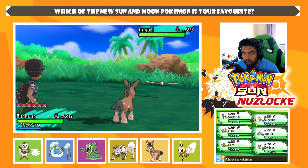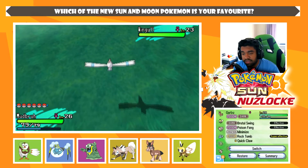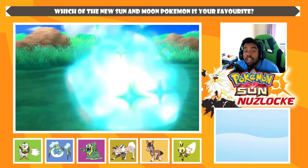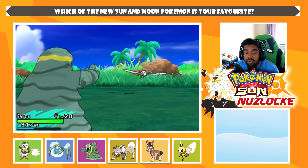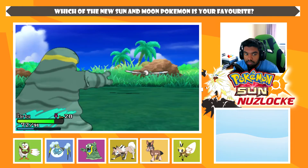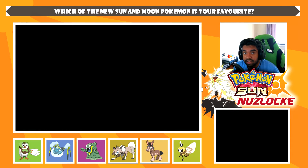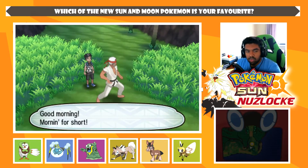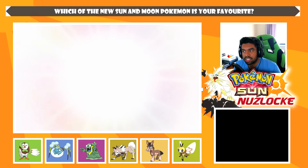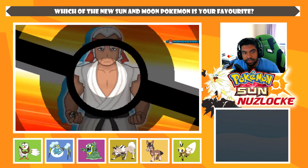Wingull kills our entire team — with Water it gets Mudbray, with Flying it gets Ribombee, with Water it gets Grimer. Gabu isn't even faster. We'll switch to Gabu anyway. Wingull flies straight through us. Air Cutter's here — whoa, crit hit! That did way more than it should have. Note how Gabu doesn't even have feet — he can run away. Mudbray, think about what you've been doing with your life.